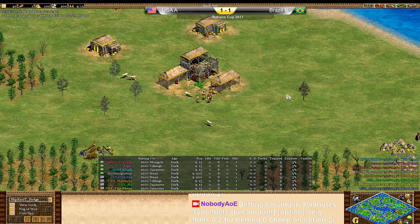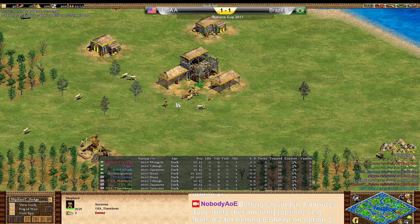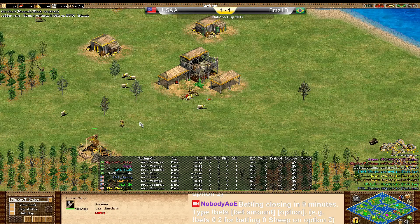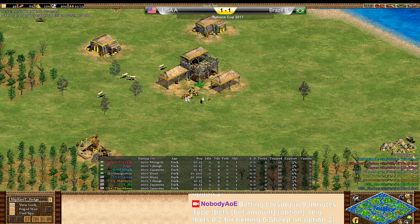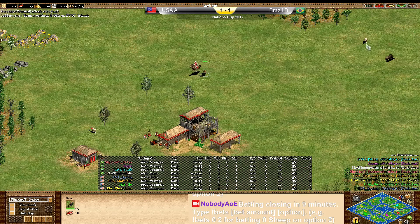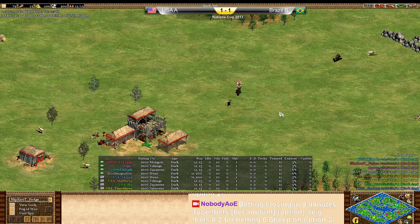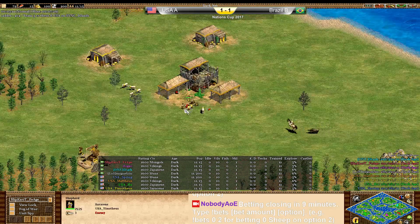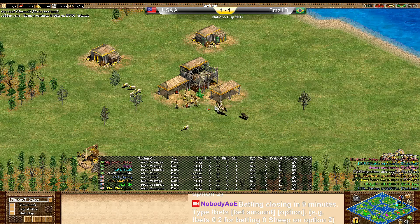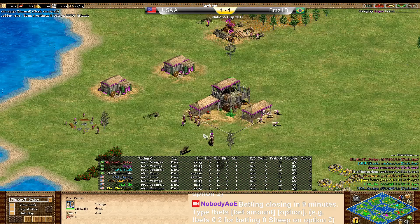So we have a little bit different civ pick. Saracens are a better late game civilization — they have faster attacking galleys, attacking about 20-25% faster. Mongols are a very early civilization; they like to do their damage early because they get their hunt bonus, allowing them to click up very early. Saracens like to do damage later. Overall these civilizations are pretty even; it just depends on how you use them.